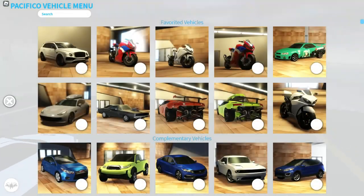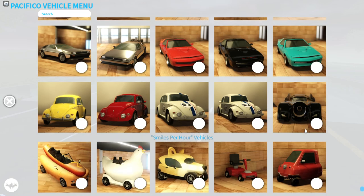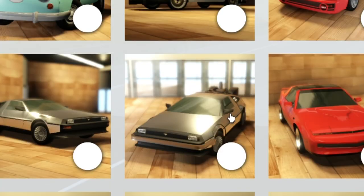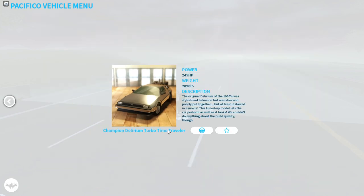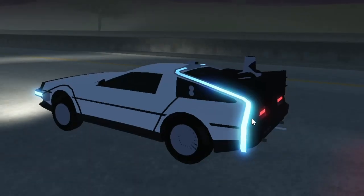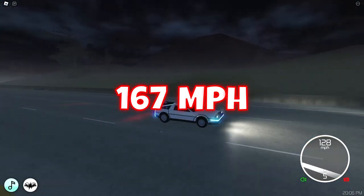Now we got Car Collection Series 7. Oh my god — Knight Rider! And the Batmobile is here as well. They actually added the Back to the Future car. They had the normal version added in the previous part, and now we got the Back to the Future car too. Wow, listen to that sound — that's sick. The max speed is 167 miles per hour. Not bad.